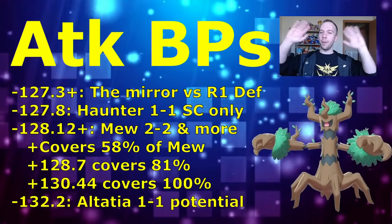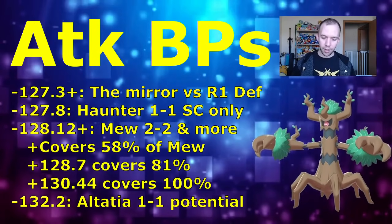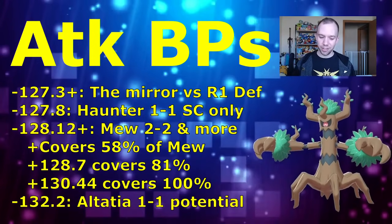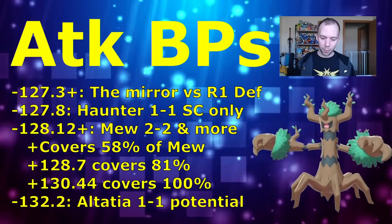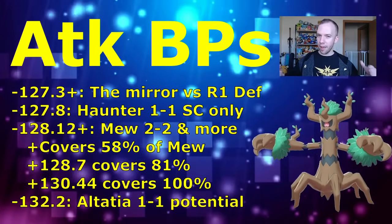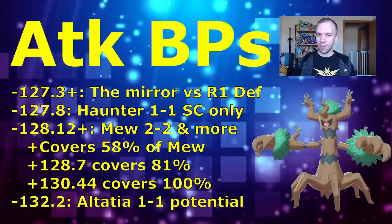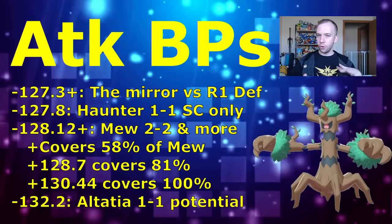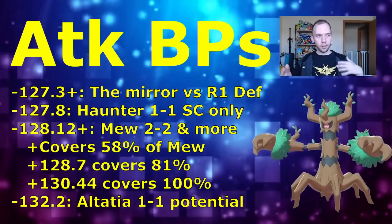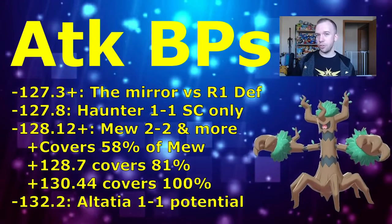For the penultimate attack stat, there is a rank one Altaria Shadow Claw breakpoint at about 132.2 attack, which can get you the Altaria 1-1 shield situation — a little ridiculous. None of the optimal IV spreads will have that high of an attack stat, but if you don't have the defense weights and want to build a Trevenant right now, building these more attack-weighted ones could give that Trevenant unique utility compared to a future better-IV Trevenant, and you may still get some usage out of it depending on the meta.